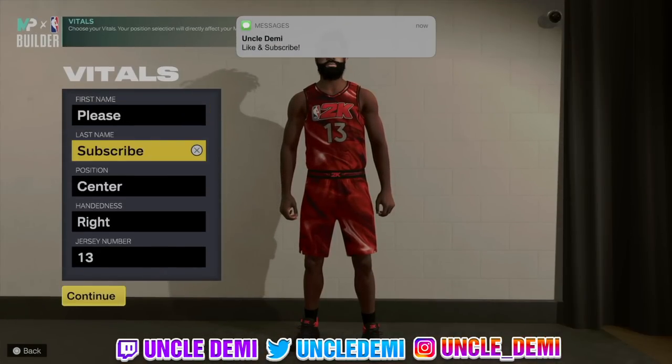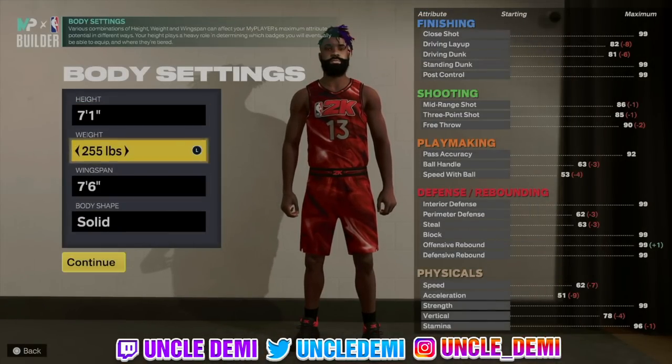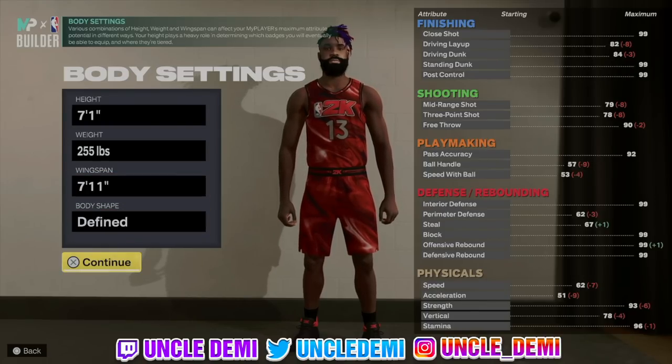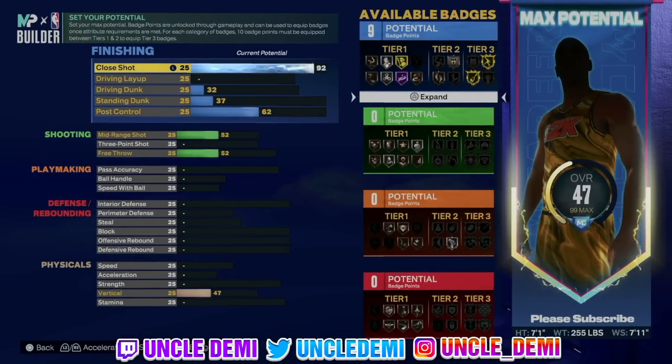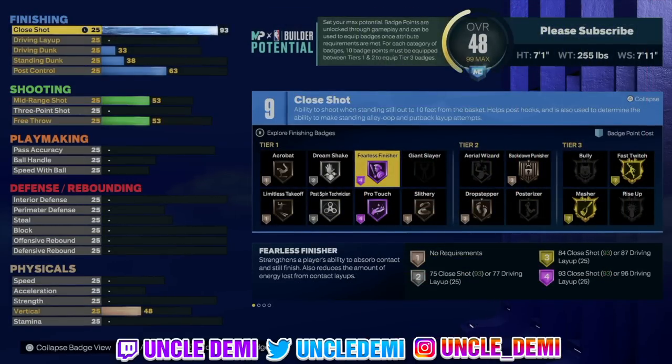Nothing changes here — same thing. Center, right-handed, Number 13. You still wanna go 7'1", 255, max out the wingspan. Body shape can be whatever you want. Now we wanna go crazy — so instead of having an 85 close shot, we're going all the way up to a 93. Remember, 93 close shot will give you Hall of Fame Fearless Finisher. It's also gonna be associated with your post hook, so you're gonna have a really strong post hook here.